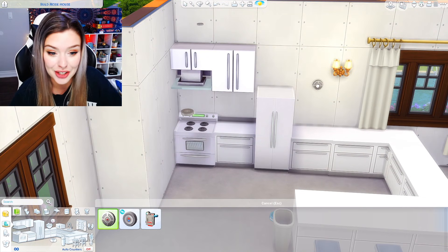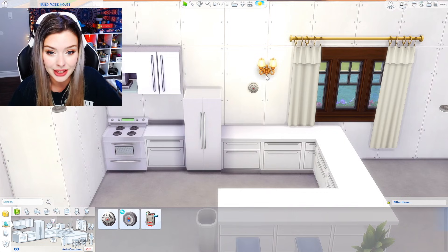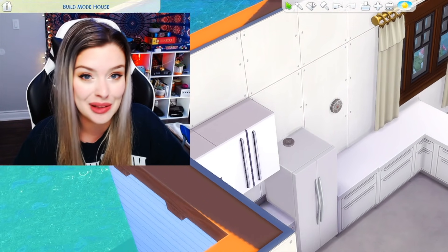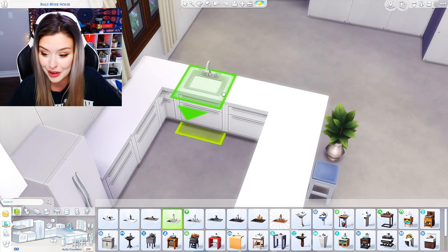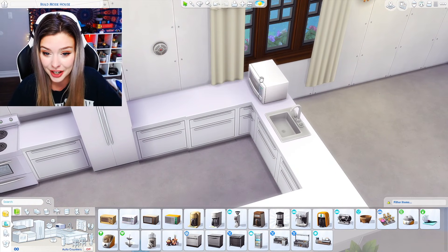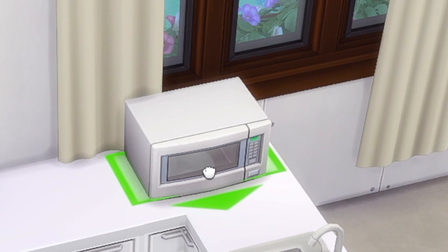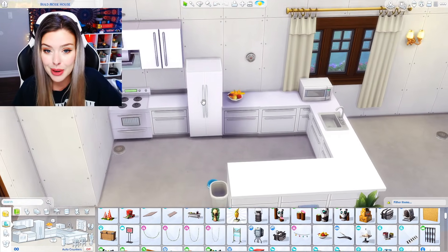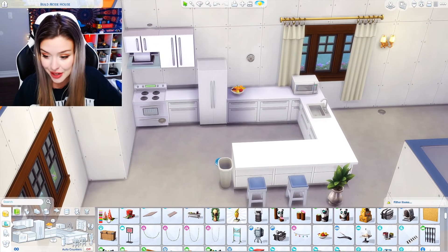I need my fruit bowl, I need my smoke detector right here. This light is over here — my perception is getting so thrown off. I need a sink — we'll put our sink right there. I need a microwave — microwave will go here. Can I put that in this corner? Classic fruit bowl right beside the smoke detector there. I think I've got my basics for the kitchen.